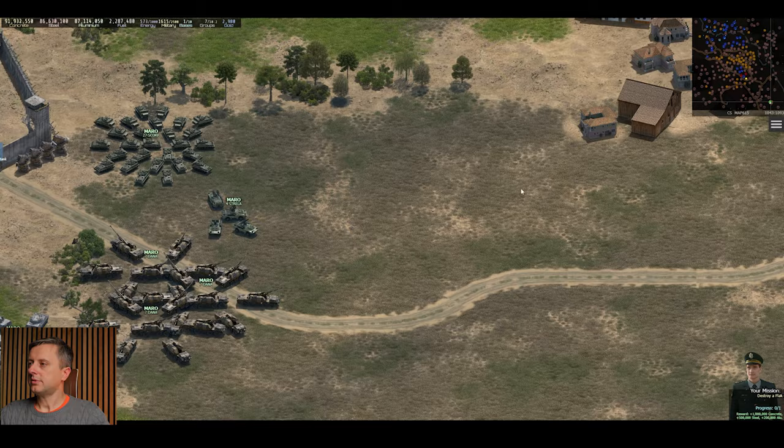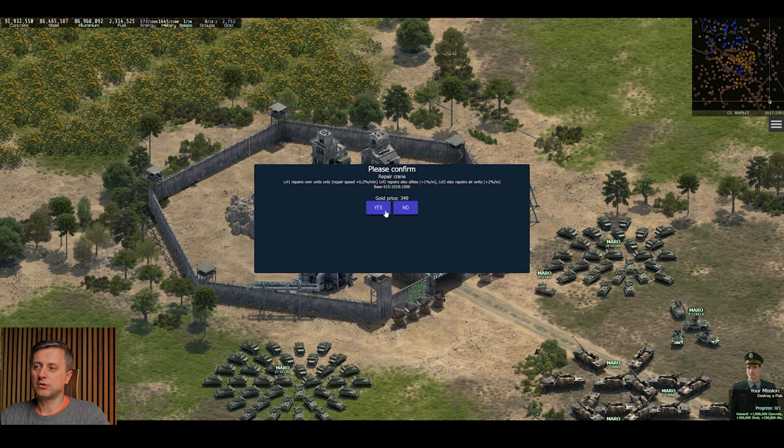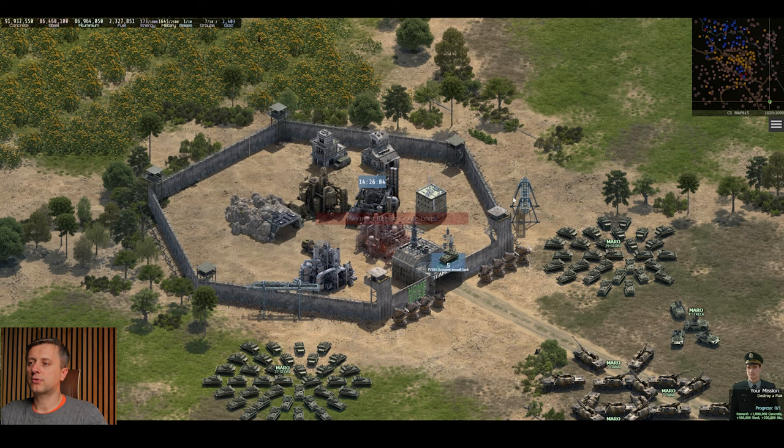The last building is the crane. When you build a crane you are able to repair your units. The first upgrade is 79 gold, the second upgrade is 150 gold, and the third upgrade is 350 gold — so three levels of crane in total.